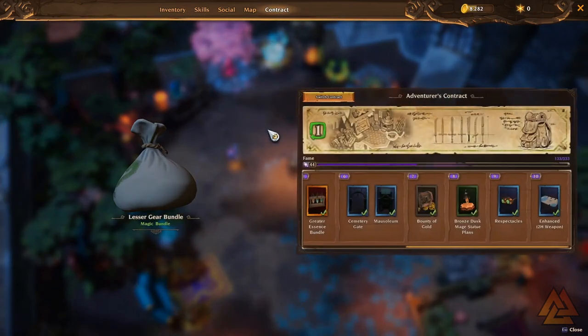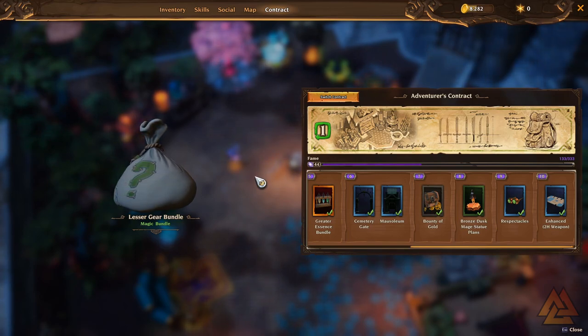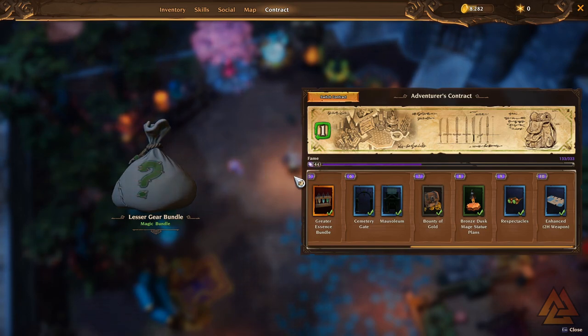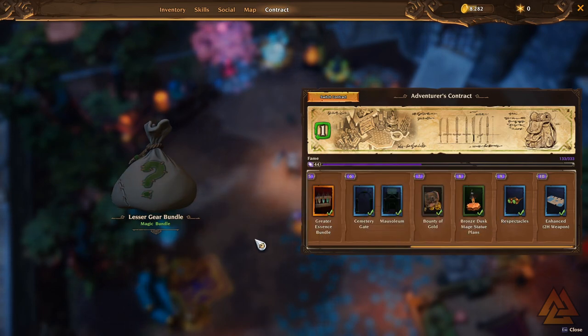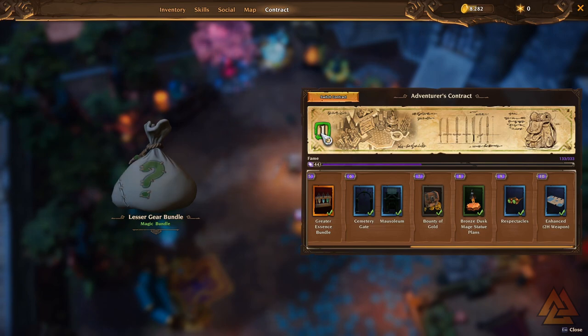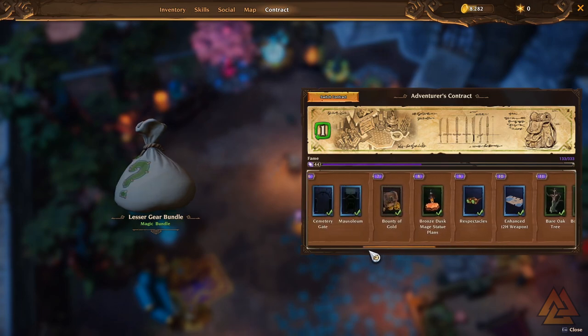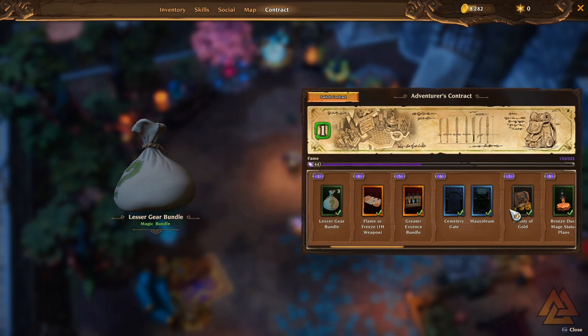The next thing are contracts. The game will start you off on the adventurer's contract by default. As you go through the game, you complete quests, kill enemies — basically just play — you're going to build up something called fame. As you build up fame, you're going to unlock different ranks. This works just like any other battle pass; it will reset when you get to the top rank and rolls back over to one, giving you all the rewards over again. The adventurer pack has a lot of random stuff: essence bundles, fort decorations, gear bundles, and gold.